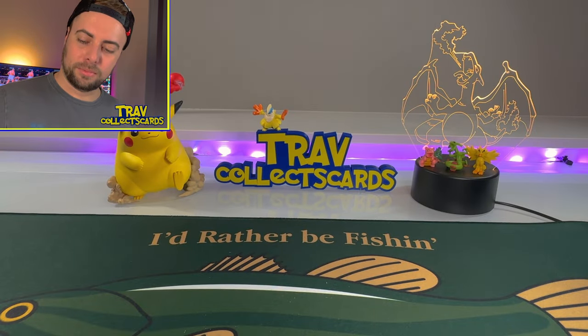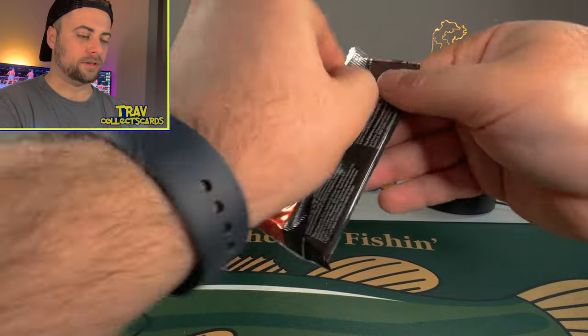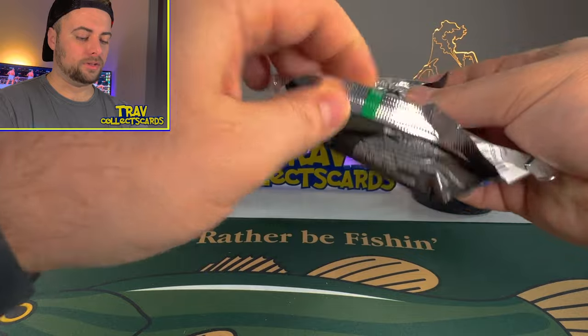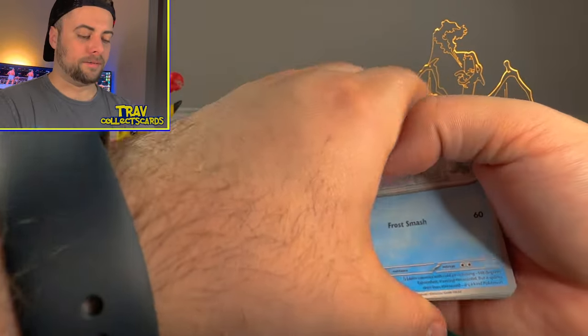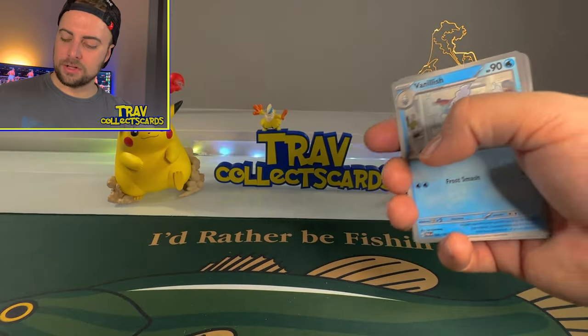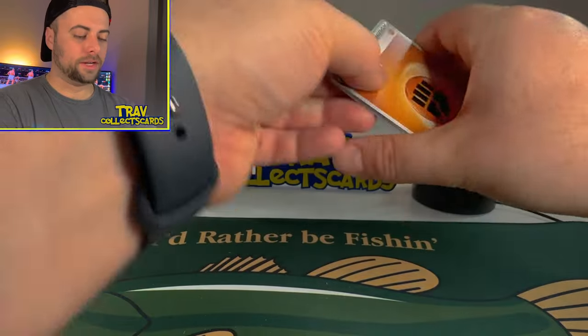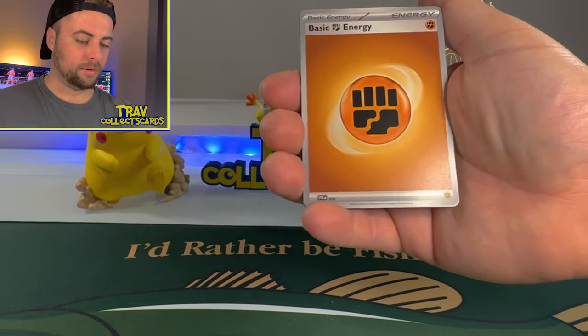I accidentally pulled too many cards there at the end but it didn't reveal too much — just a regular holo. I do like that they've added holos in there, but I wish they would seed these ETBs a little better and have at least an Alt-Art or Gold card in one of them. We've opened two here and we don't have much to show for it — just a few EX cards and a couple of Art Rares.